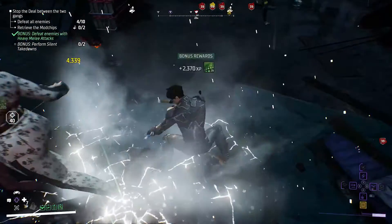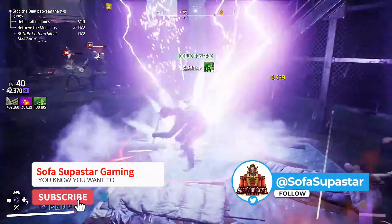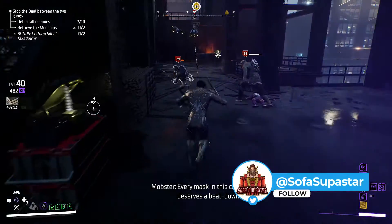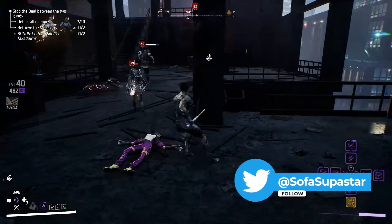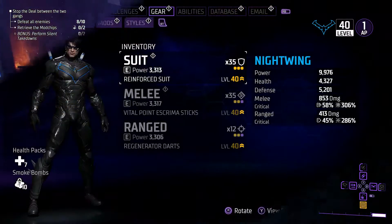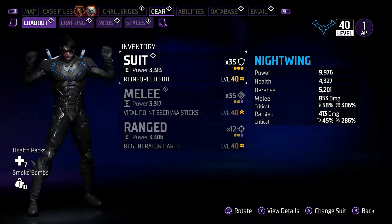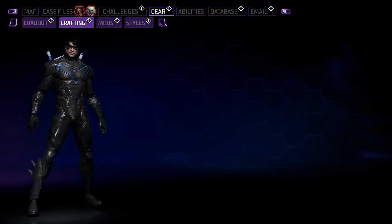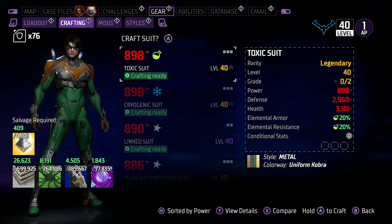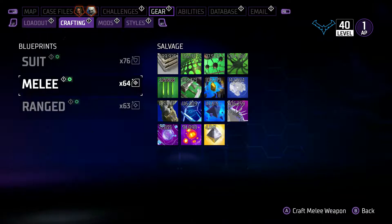Welcome back everybody. Today in Gotham Knights, what we're going to be covering is how you can get hold of that elusive legendary Nth Metal. It can be a bit of a nightmare to farm, especially if you don't know how to. In order to get some of the best equipment in the game — like you can see here where you're kitted out with all your legendaries — you're going to need to farm it for your crafting. I've obtained quite a few from my ranged, melee, and suit, but knowing how to get hold of it is the most important thing.